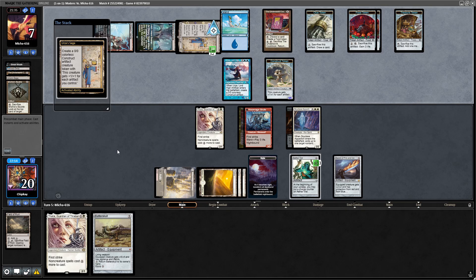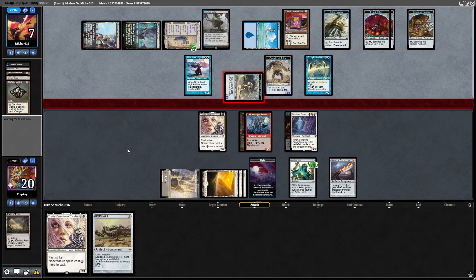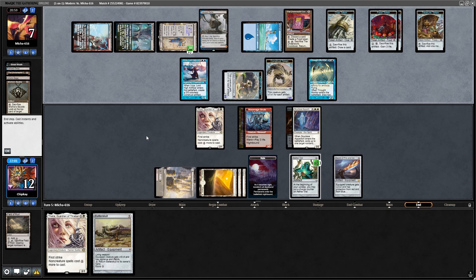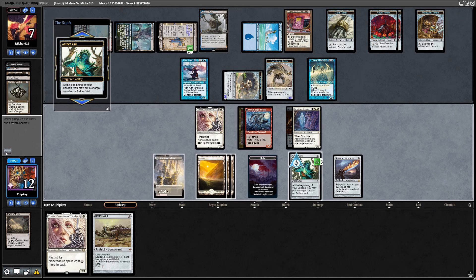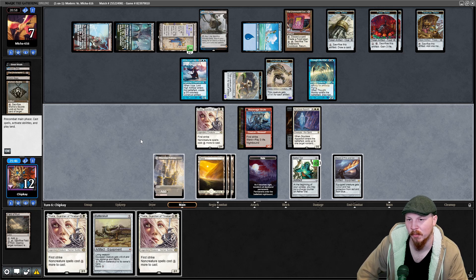Urza's Saga ticking up, making a Construct. Thought Monitor — drawing cards. Swings in for eight. I'm going to take it, only cast one spell. That's a shame. Aether Vial staying on three. Am I just at the point where I will double cast Thalias to flip a Moon Rage Brute to take out a token? Yeah. They have enough mana to get Shadowspear and equip it as well. We're doomed.